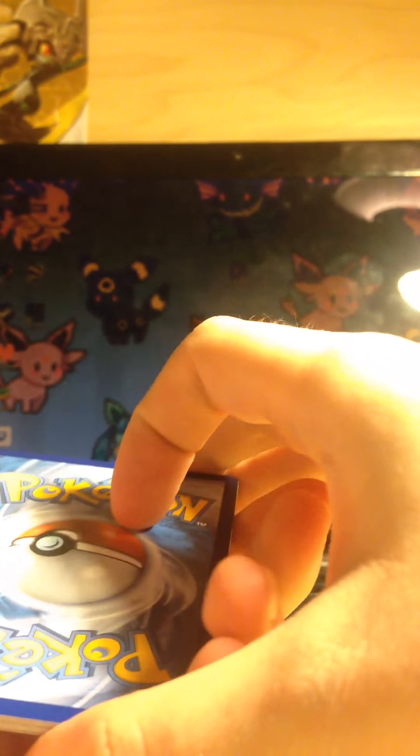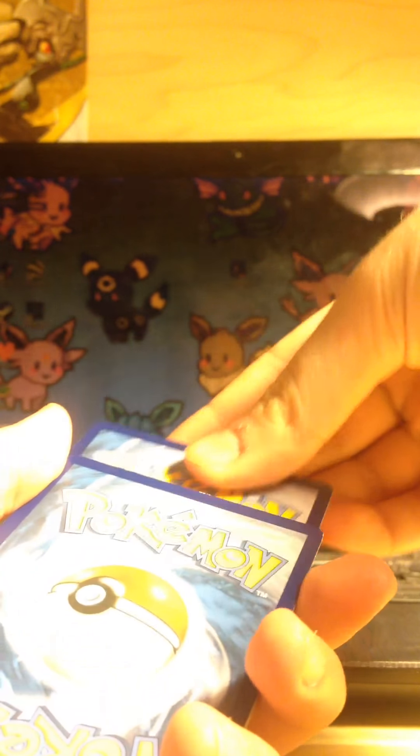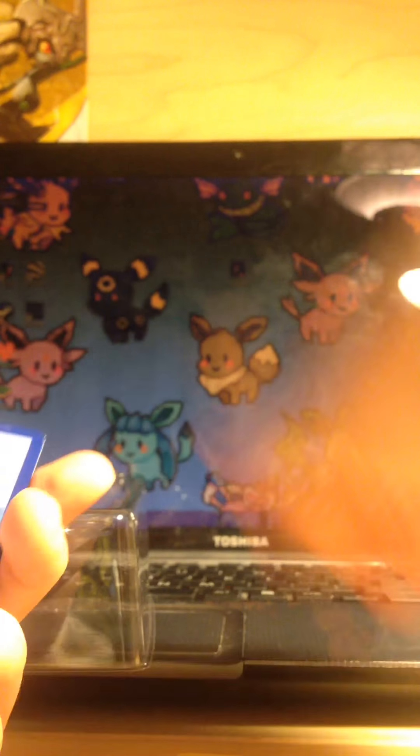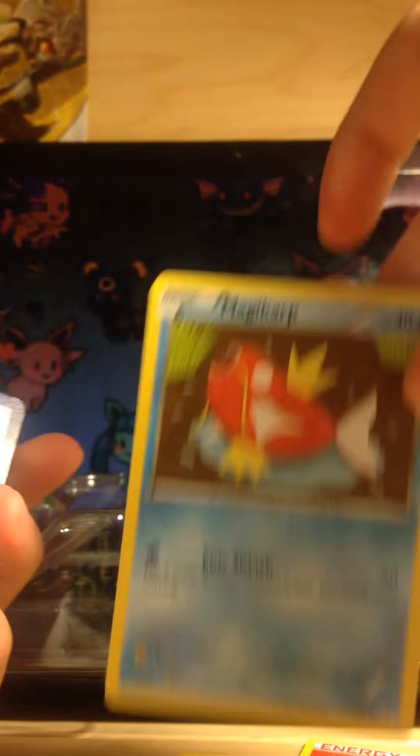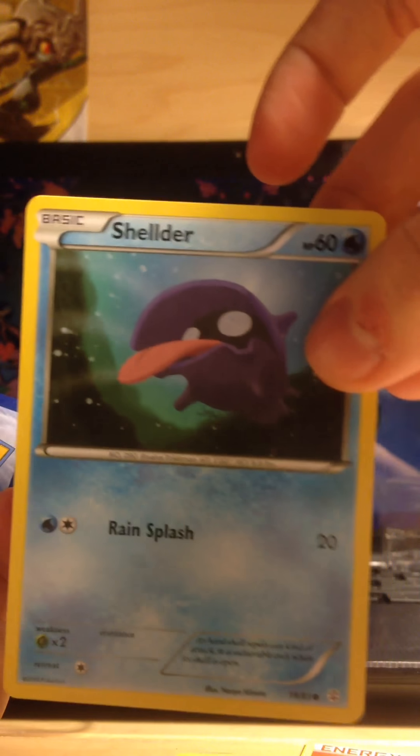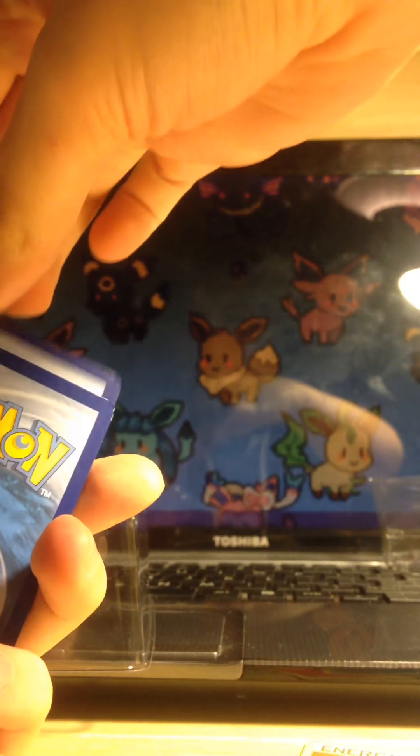I forgot what the card trick is, so I'm just going to do it like this. We got a Geodude, one of these cool Stripey Energies, Magikarp, Shellder, and Krabby in reverse. Lots of water Pokemon in this.